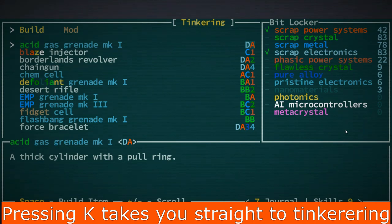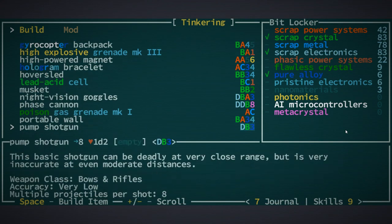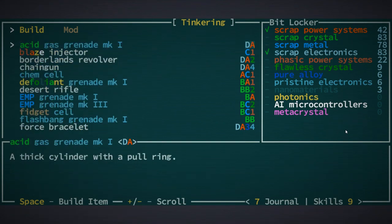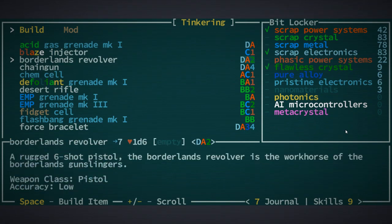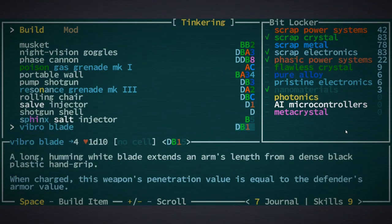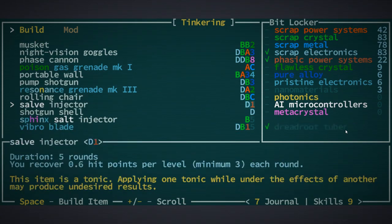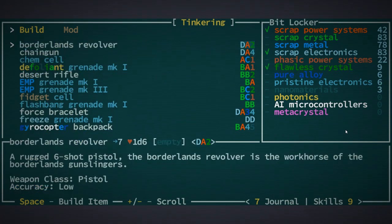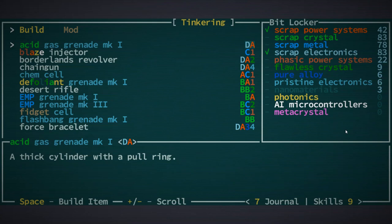You can have all these things that you can tinker — things I've gotten through either getting recipes from a merchant or by disassembling an item. A lot of these I've gotten from disassembling items. As you can see, this is a late-game character; I can make all kinds of grenades, guns, and energy cells. It's really nice, but you need to go to this menu.